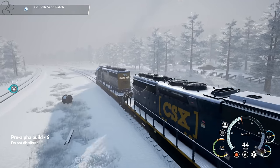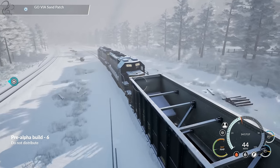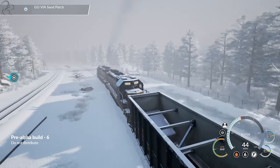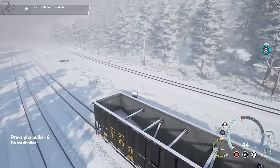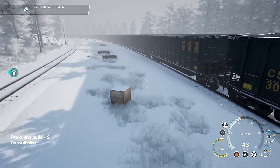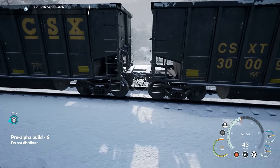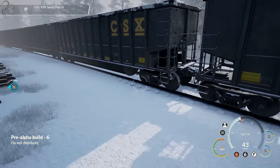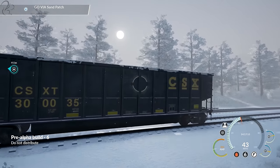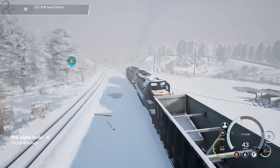The freedom you get, just the freedom to look around your loco is just - listen to this. And as I kind of look around, the acoustics change as well. Let's go to the back. Back here, all you can hear is carriages being dragged along. Look at the cables kind of swaying around, look at the wheels turning, look at the shadows on the ground, the tree shadows and carriage shadows. Everything is just very, very authentic.